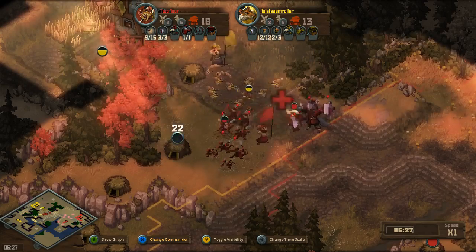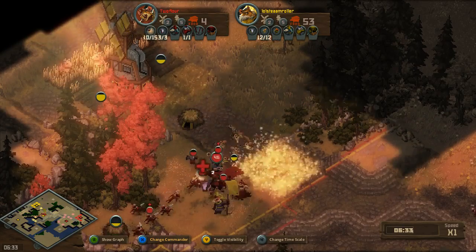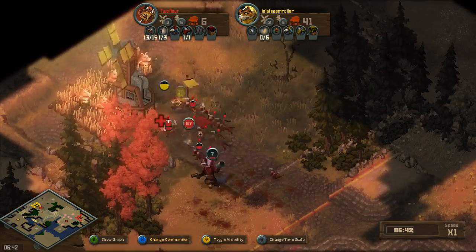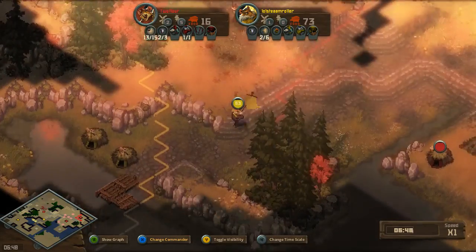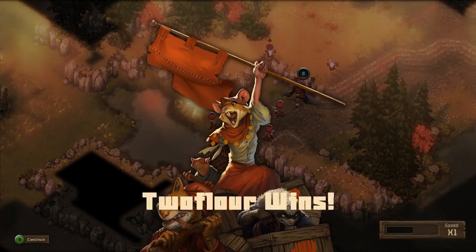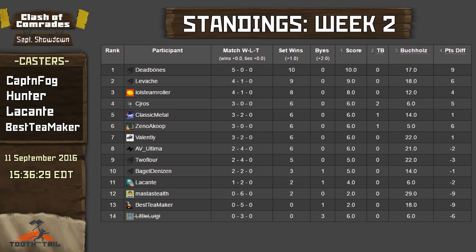Two Flower going in with a Wolf buff at the ready. Now Lull Steamroller is the one back into his base. Two Flower uses the trance trying to take out some Warrens; the Wolf is being slowly picked off but he does manage. Lull Steamroller's army is now crushed, he has very few options left to expand. His main base is finished and he throws in the towel, causing Two Flower to take game one in this series.